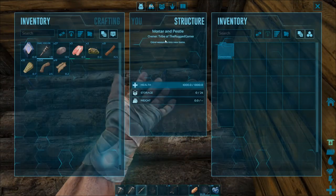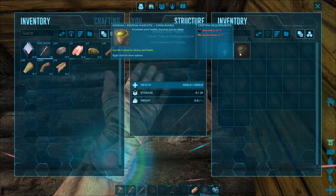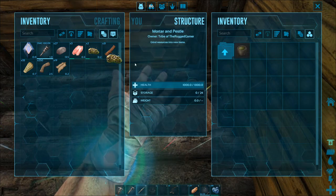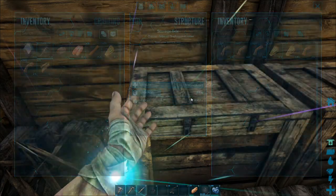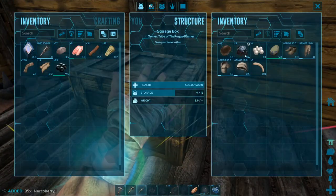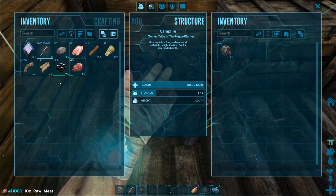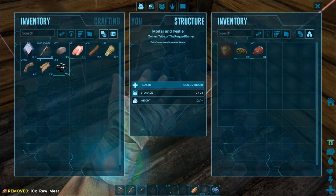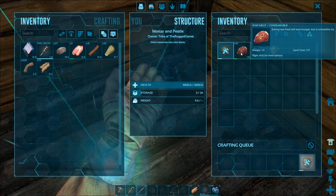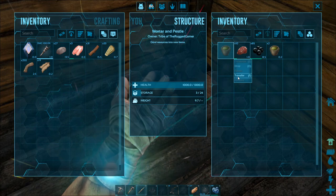In the mortar and pestle we click on consumables and drugs — we can craft narcotics because we've unlocked them. For narcotics we need narco berries and spoiled meat. I've got plenty of narco berries already. I've got 10 raw meat, so I'm going to keep that 10 raw meat and place it inside the mortar along with the berries. We can now craft the narcotics. That 10 meat is going to spoil itself and then give you more resources to craft more narcos.